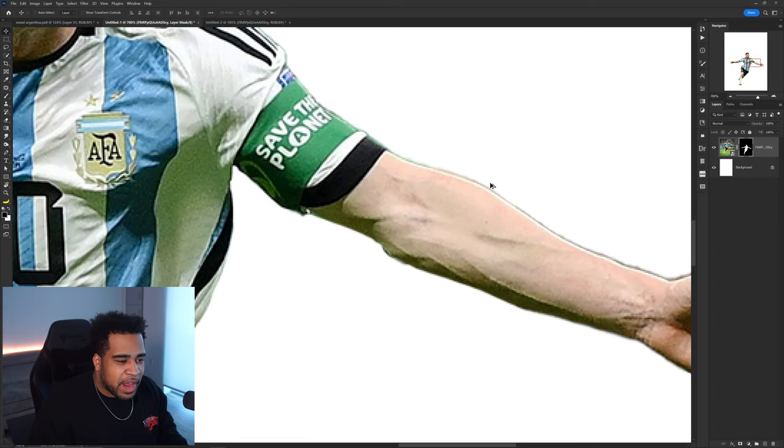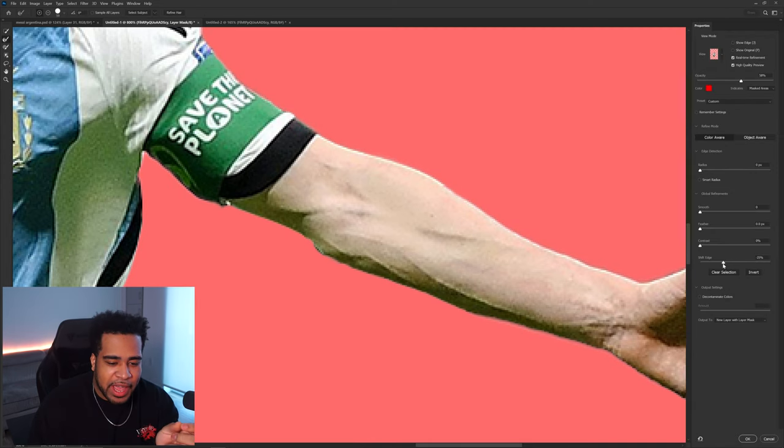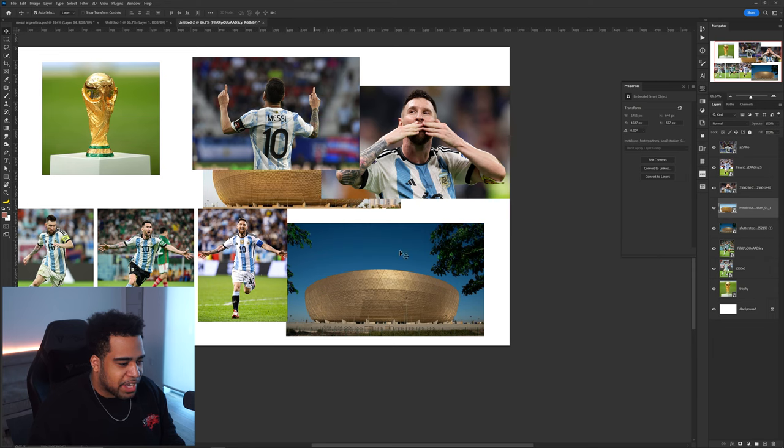Now I have this nice broad cutout. We're just gonna fix the fringing by double-clicking into Select and Mask, taking the Shift Edge more to the left, putting the contrast up, adding a tiny bit of smooth, and pressing OK.